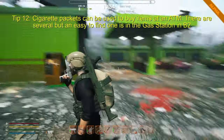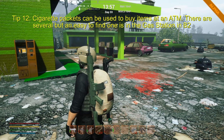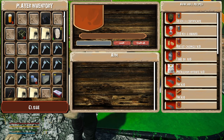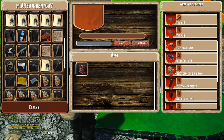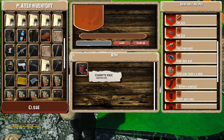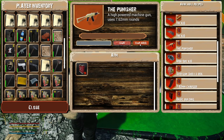Tip number twelve: the location of an ATM. The location is the gas station — it's easy to find, though sometimes a little difficult to clear out. The reason the ATM is important is that you can trade your cigarettes for lots of things. Just put them into the ATM to trade. Things like tin will be important at the start, ammo if you need it, and crafting books. I'm currently saving up for the Punisher. To buy something, make sure the cigarettes are there, click it, then press craft.